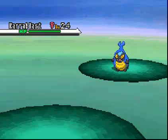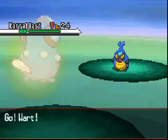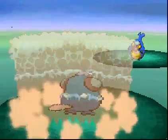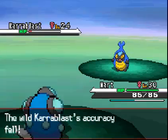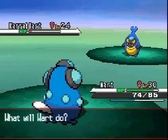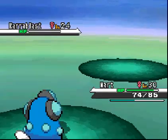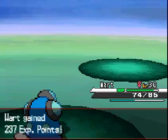This Carablast decides it wants to beat Luna, so we're going to send out Wart. Hopefully it'll take it down. Muddy Water ought to do the trick, right? A giant tidal wave of Muddy Water should defeat a little Bug. But he survived somehow, with enough to do a worthless little attack that didn't do anything. So do what you always do with Wart - you bubble it. And we've defeated Carablast.